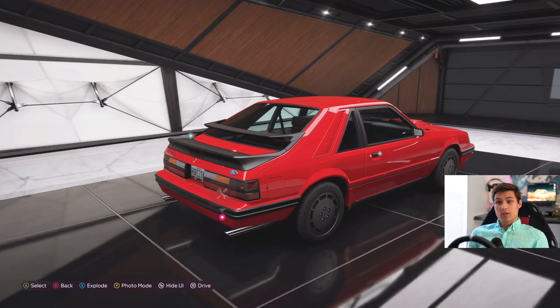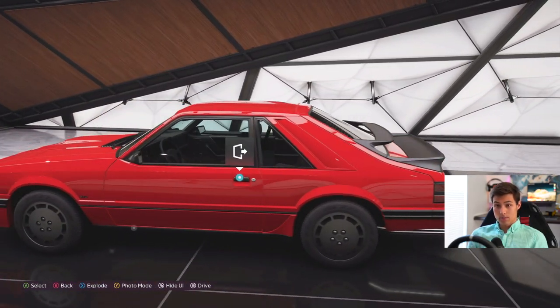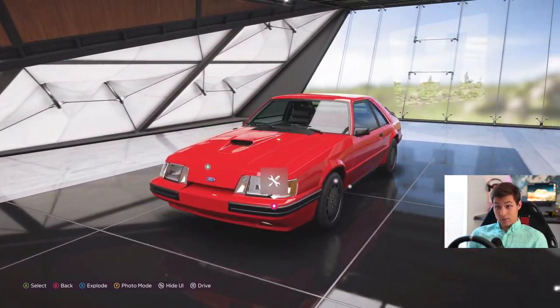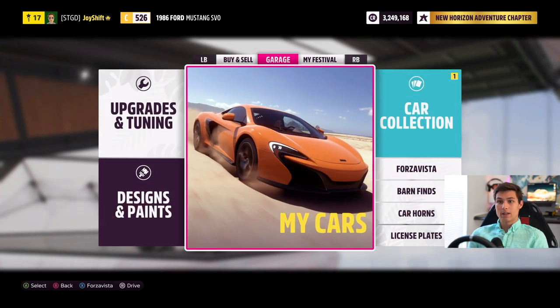SVO actually stands for Special Vehicle Operations, and the main concept behind this car was the fact that you can push a lot of power out of a small displacement motor, which was pretty impressive for the time. That's really what we've seen recently with a lot of modern cars, but for 1986 to push this much power out of a very small motor is quite interesting.